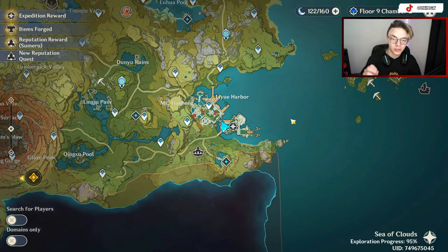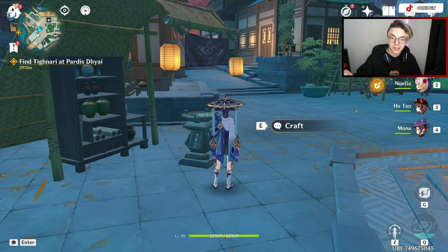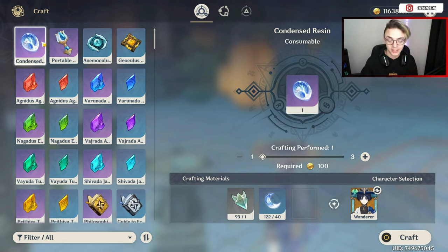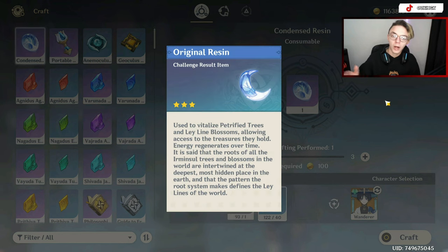The second topic is efficiency. We use resin in order to gain access to the rewards we gather when completing a domain. However, one of the biggest mistakes I often see people make is using original resin rather than condensed resin. If you do not know what condensed resin is, head over to any crafting bench you find throughout the game and the first option you'll be provided with is condensed resin. In order to craft condensed resin you need 40 original resin as well as one crystal core. Crystal cores can be obtained by catching crystal flies throughout the map, whilst original resin slowly regenerates over time.